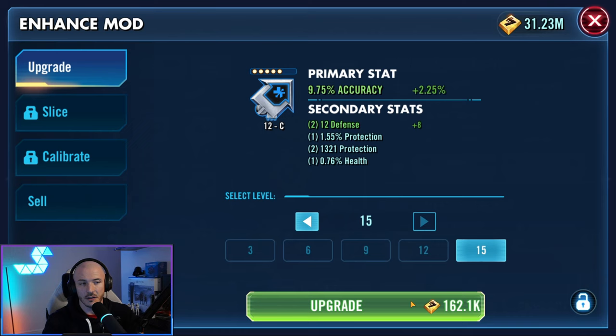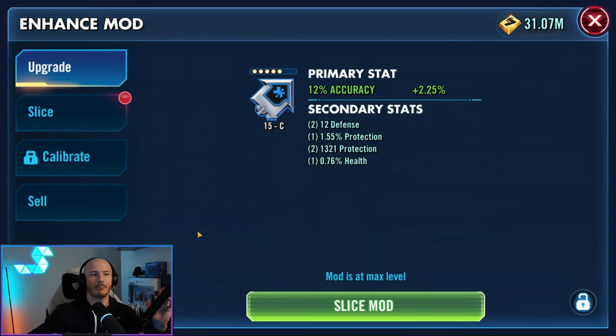When you take a mod to level 15, you do not get an additional roll on secondaries. What you get is a maxed-out primary stat. The primary will be maxed out at that point — until we take it to 6E modding, which we'll talk about in a moment. So you'll see this thing called slicing mods, and that's something we need to talk about next.